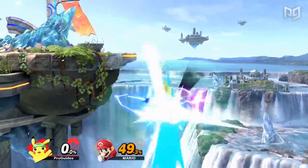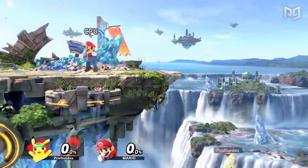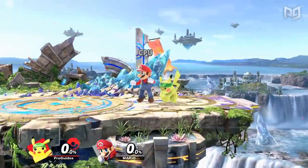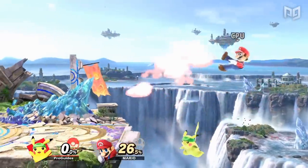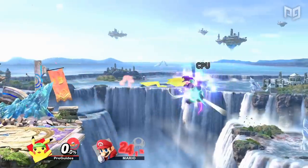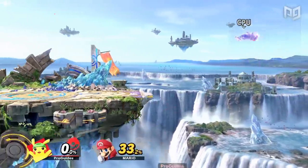Pikachu is an extreme edgeguarding machine. He has one of the best recoveries in the game so he can go almost anywhere and make it back quickly. His aerials all come out pretty fast and have low lag so he can throw out many and place them wherever the opponent is. Every one of his aerials besides up air is also active for a while so he doesn't need to be incredibly precise with timing. Starting with Smash Ultimate, Pikachu's down air also has a spike hitbox which he can even use twice in a row against telegraphed recoveries. Against most characters, if you recover high and the opponent goes for a low edgeguard, you'll make it back to the stage just fine. Pikachu on the other hand can go low and still cover high recoveries with his thunder.